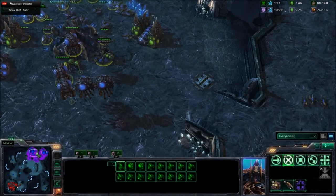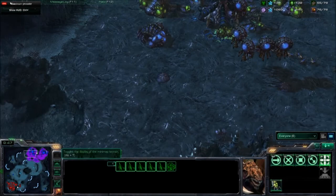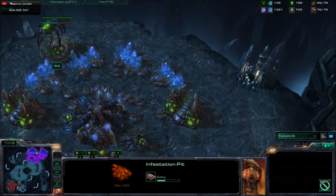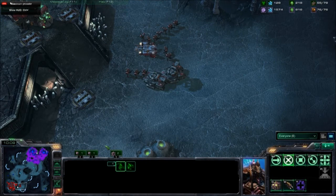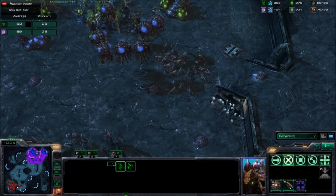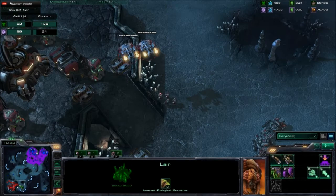John is going to try to take his third — a little bit greedy, a little bit too soon. An Infestation Pit is going up here. It looks like he's not going for the standard Spire. Infestor play is still pretty good against Terran: Fungal Growth nullifies the use of Marines, and coupled with Banelings it's a really good combination because the Marines can't split, and Banelings just tear them up when they're grouped. I like this decision by John.